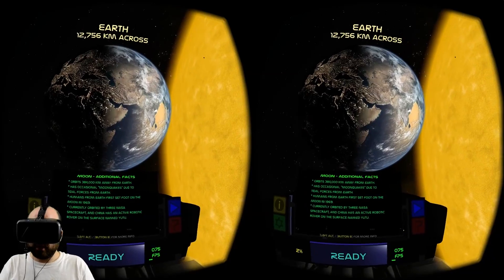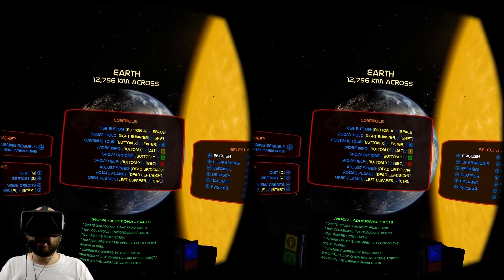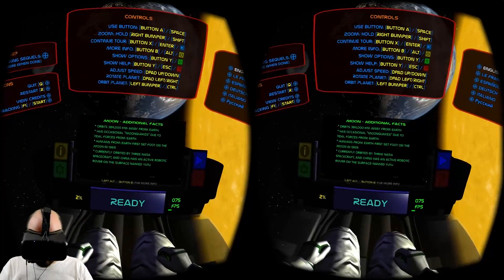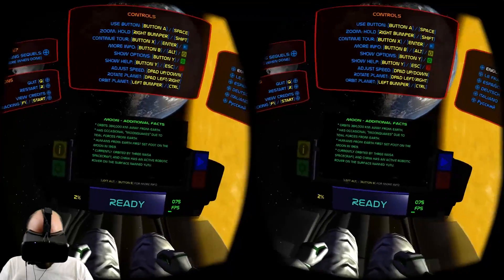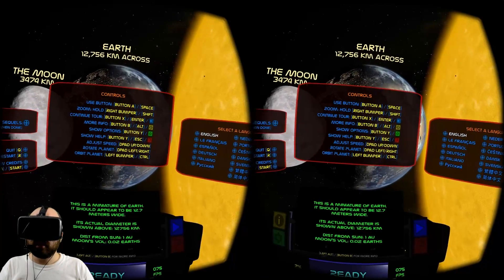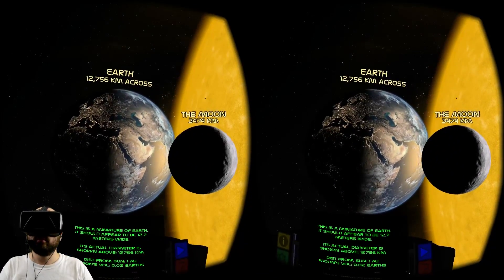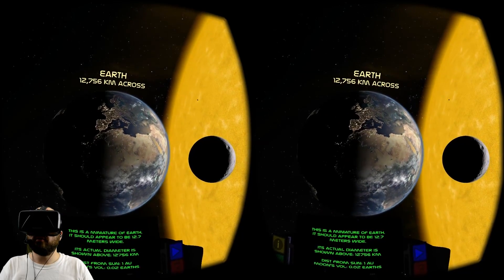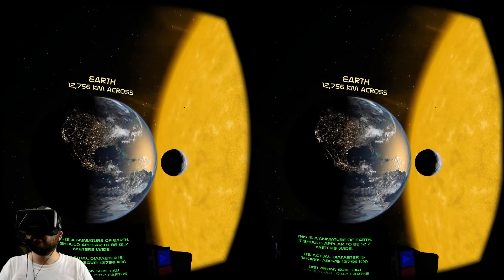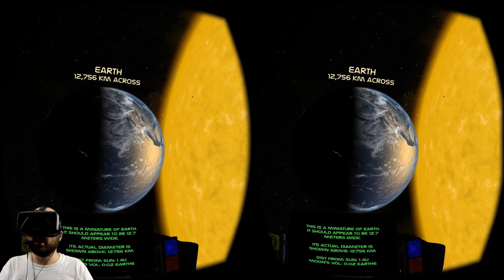There's another cool button — hitting the question mark shows instructions. You can zoom with your right bumper, X continues the tour, and B gives more info without pressing the eye icon each time. I can adjust the speed with up and down on my D-pad, rotate the planet with left and right, and orbit the planet with my left bumper. When I spin the planet, on the dark side you can see the city lights, which turn off as it transitions to the dayside.